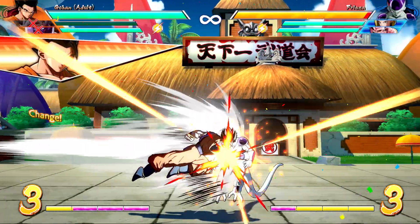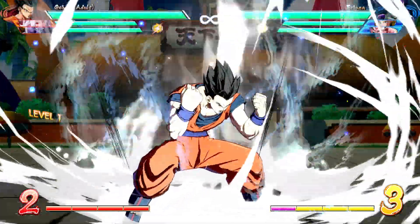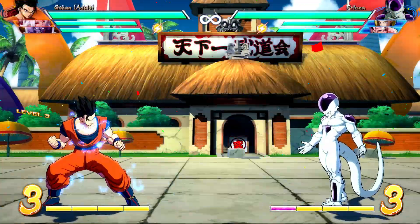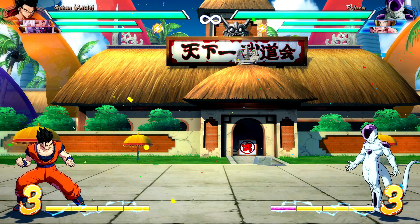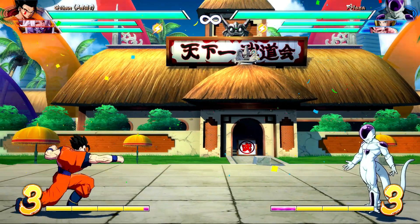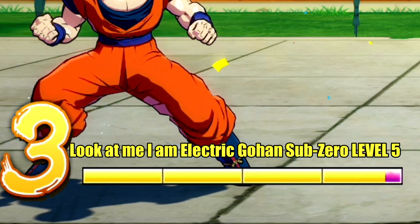Take someone like Gohan — he's level 0, level 1, level 2, level 3, and so forth. It should just state what level you are, because for the most part, for combos and most stuff, it only really matters whether you're level 0, level 1, and up. It hurts nothing to just display right above the bar: hey, he's level 1, he's level 2, he's level 3, whatever level he is.